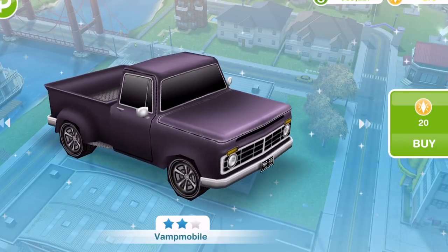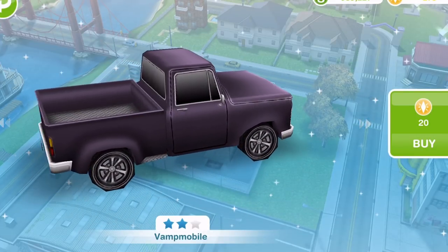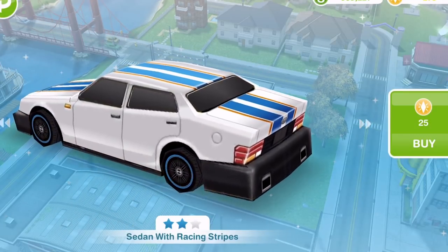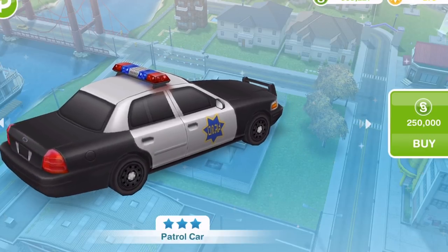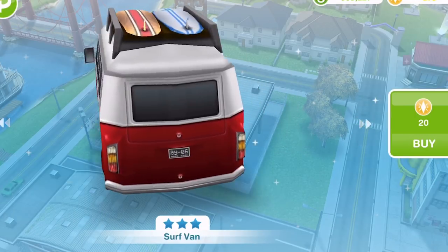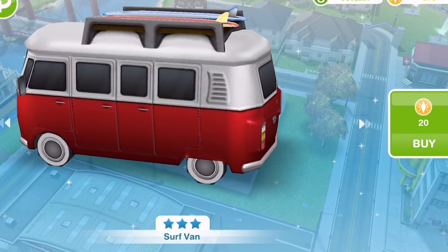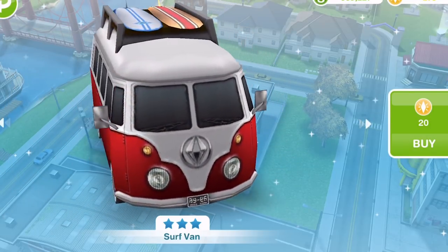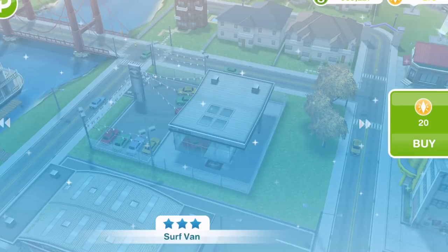Then we go into the 2 star cars and they are going to start costing LP. This one is 20 LP, this one is 25 LP. We have a patrol car which is pretty cool for 250,000. Then we've got the surf van for 20 LP. Some of these cars may not be available to you when you first build the car dealership because you have to unlock them as you play the game.